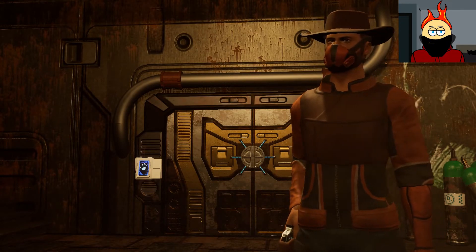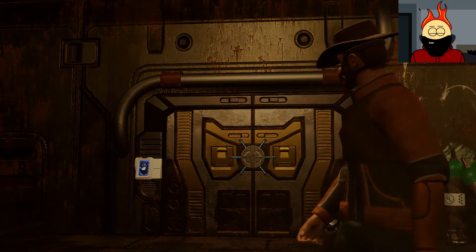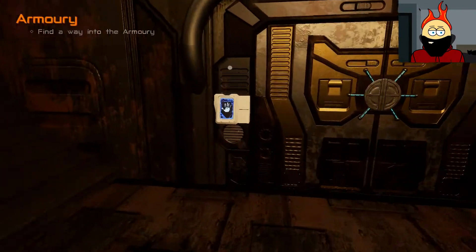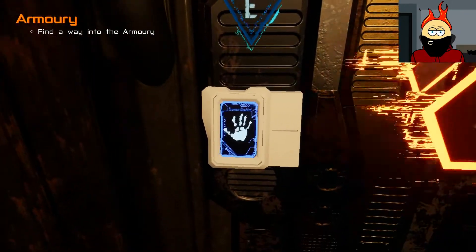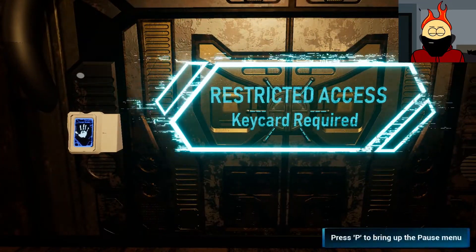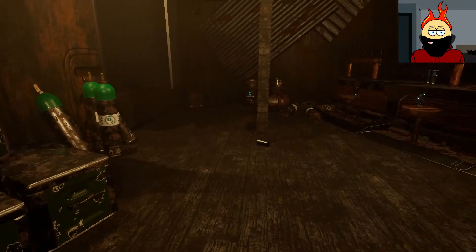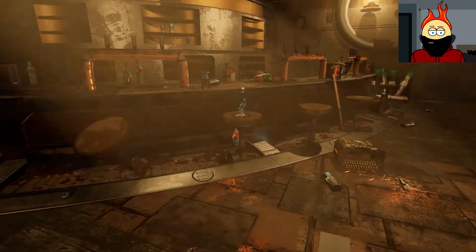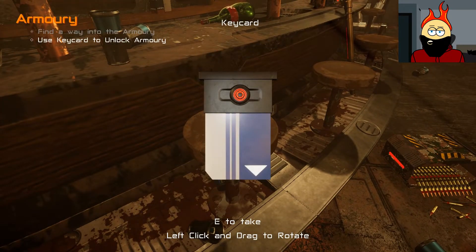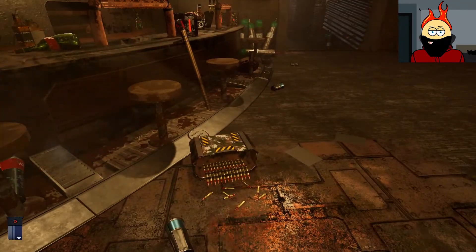Nice mask, bro. Do I need to find someone's hand? Is that the first thing I'm gonna be doing — finding somebody's... I bet it is. P is pause? That's a little weird. I need to find a keycard, then. These glowy bits — find a way to unlock... Oh! That is the keycard. All right, that's pretty straightforward.